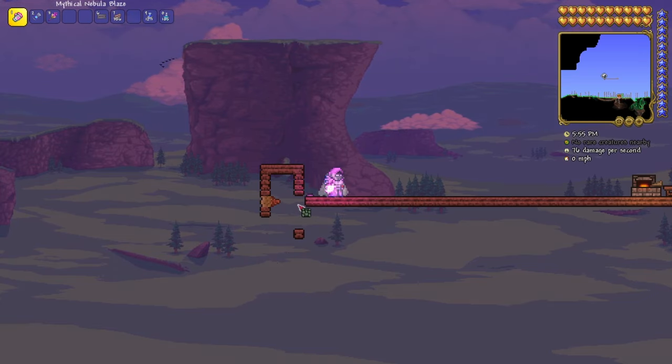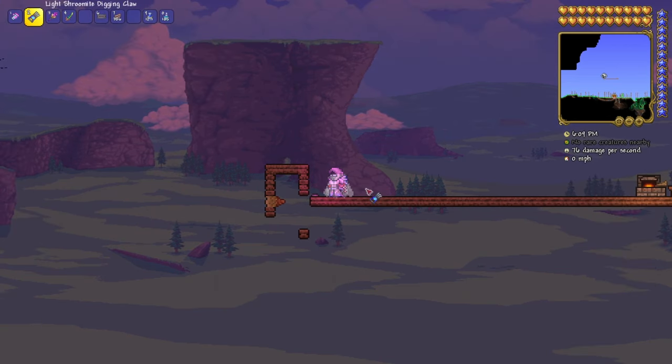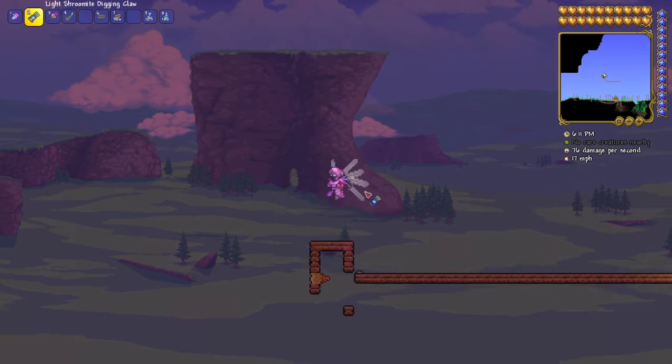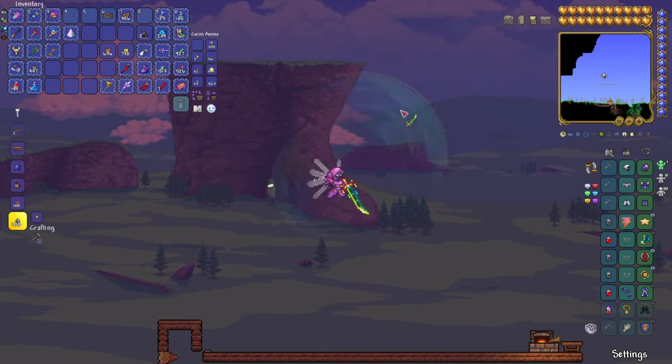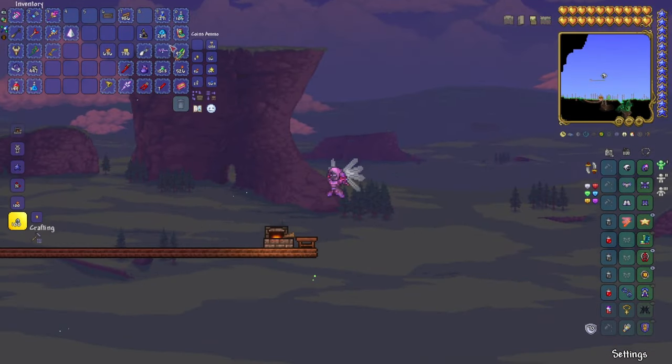Tap the button, then open it. You can't see it but it's there. And voila — you got yourself Terrarblade in pre-hard mode. That's pretty cool. It's working, fully functional.